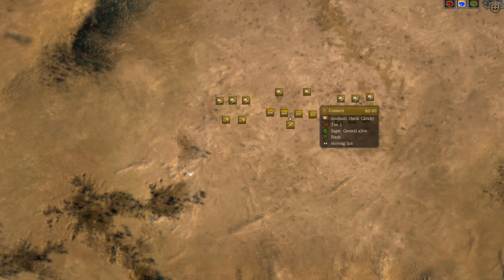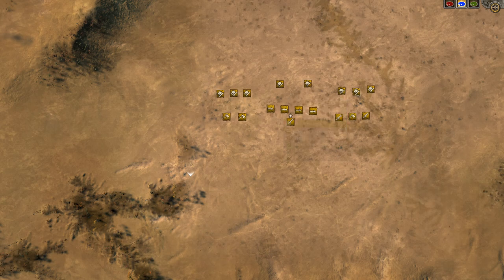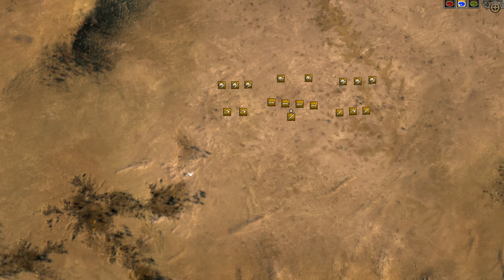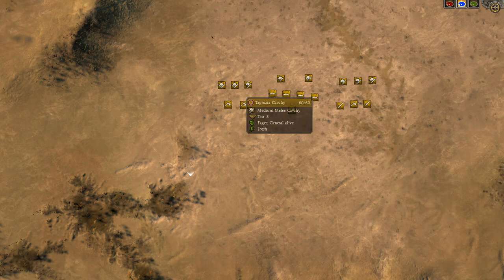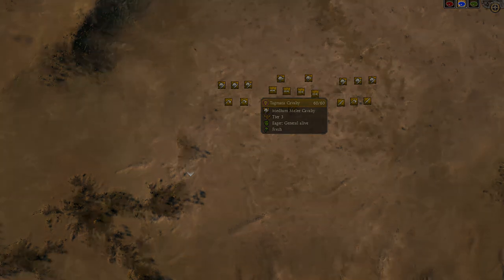Now on to the deployment. First we place our two Contari up in front in a two-ranked line covering a wide amount of space. Behind them, and similar to the Persian bomb squad build, we have all four Levis Armature. Be sure to cover all of them by the Contari so that none of them can get charged head-on. On our left flank we will have three Tagmata backed by two Heteraea Guards, and on the other we'll have three Tagmata backed by one Heteraea and two Cohorts. Finally, our Palatina Guards will be right behind our Levis Armature.